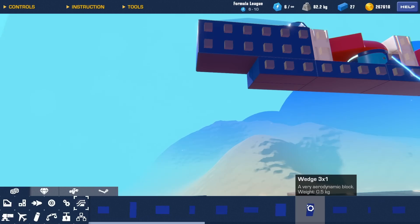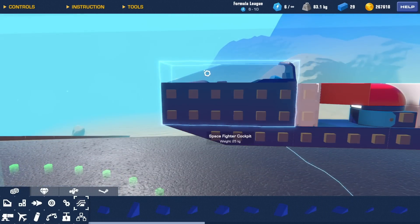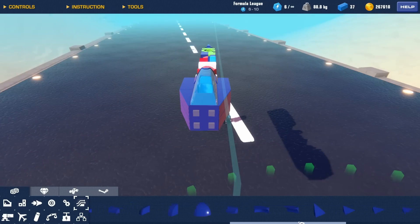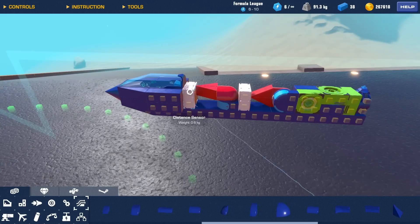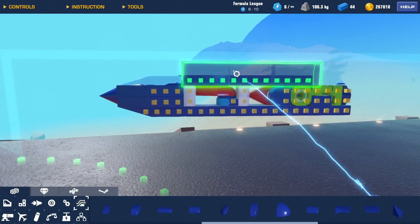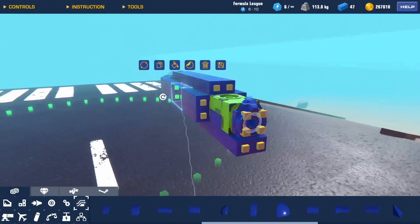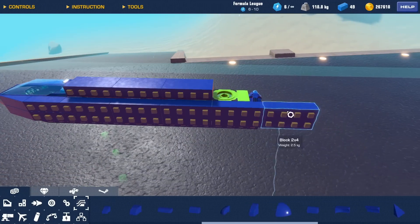First things first, I'm going to use some three-by-one wedges here because this shape matches the shape of the space fighter cockpit. There we go, that's cool. Let's go for a cone for a nose. Now it's time to start covering the mechanism — I'm just going to cover everything in two-by-fours. It might make the missile look a little blocky right now but we can fix that later.